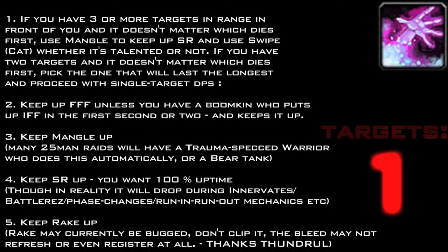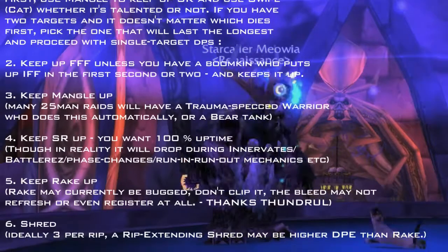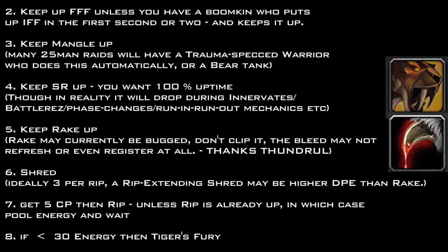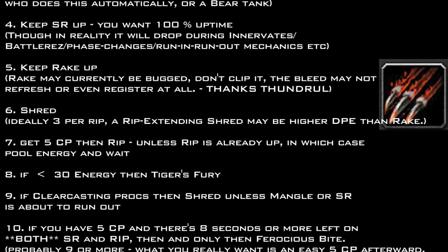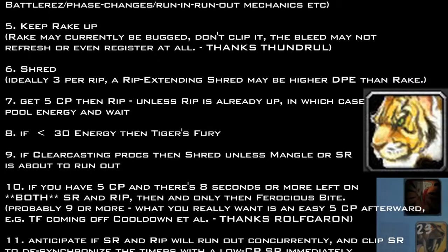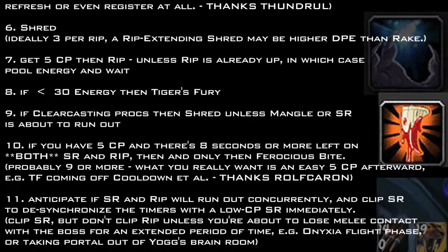2. Keep up Faerie Fire (Feral), unless you have a Boomkin who puts up Insect Swarm in the first second or two and keeps it up. 3. Keep Mangle up. 4. Keep Savage Roar up — you want 100% uptime. 5. Keep Rake up. 6. Shred. 7. Get five combo points, then Rip, unless Rip is already up, in which case pool energy and wait. 8. If less than 30 energy, use Tiger's Fury. 9. If Clearcasting procs, then Shred, unless Mangle or SR is about to run out.